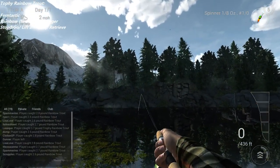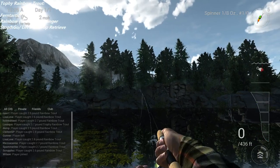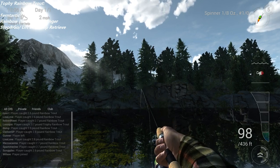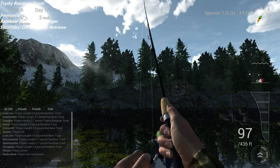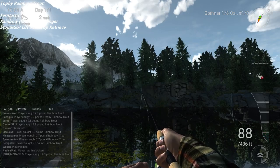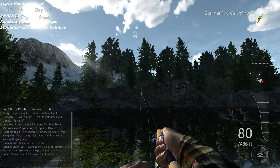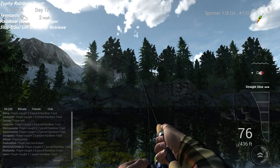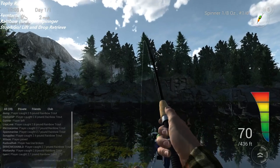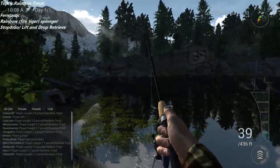You'll typically catch a trophy rainbow about one in ten or one in twenty casts. The unique trout have been nerfed heavily from here, but this is one of the more effective spots. I've actually found another spot you can see in my other video — an alternate spot in Colorado. We'll try lift-and-drop now to finish off the video. Most of my bites have come anywhere between 85 and 55 feet out — primarily they're further out.